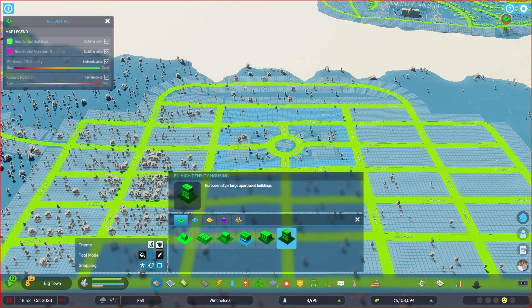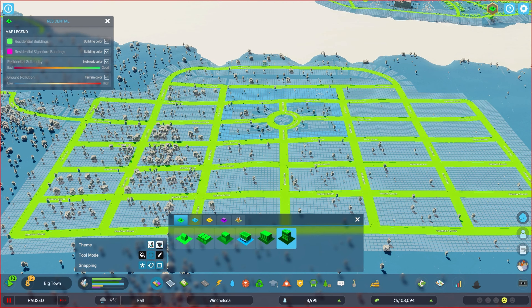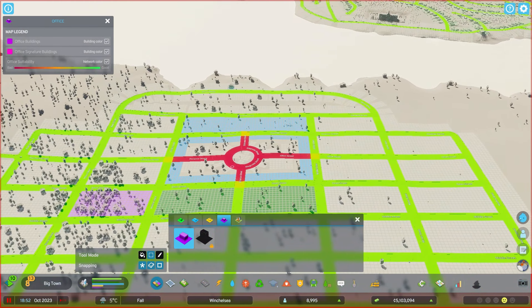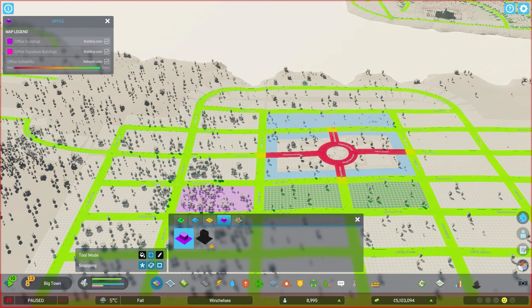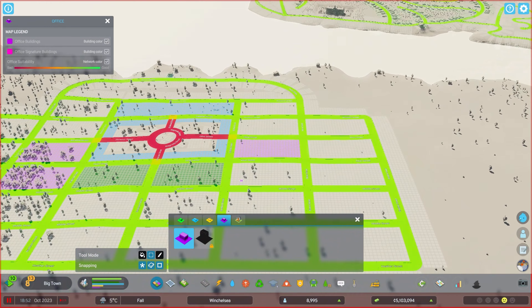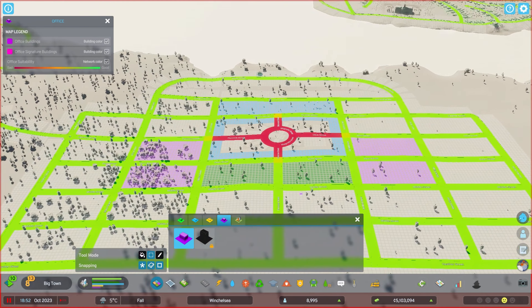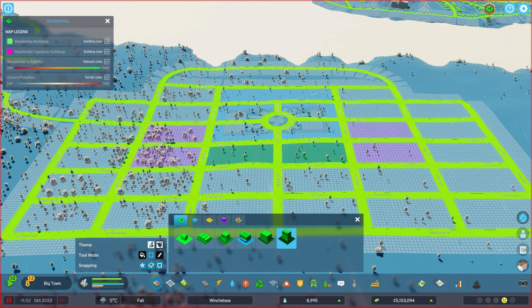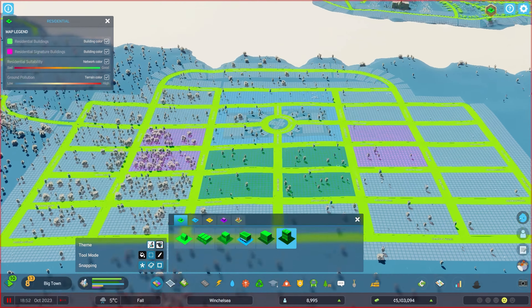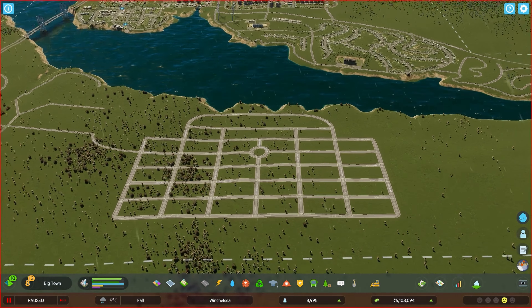But I want to put the high density residential — we're going to start placing them within this area. We're going to have some offices. That road's gone red ever since I've done the office area, which is very odd. Let's put some more high density in here. And that's it for the zoning — I'm going to press play and let this start building.